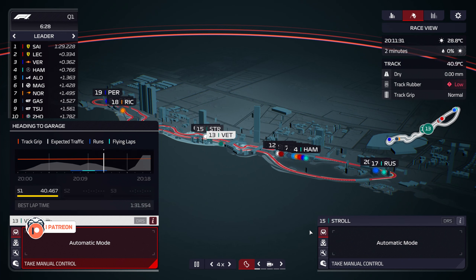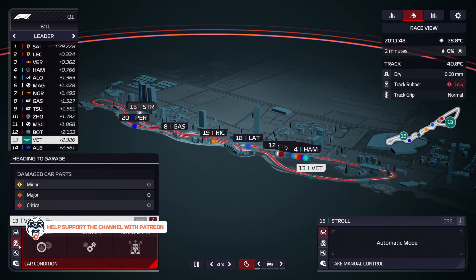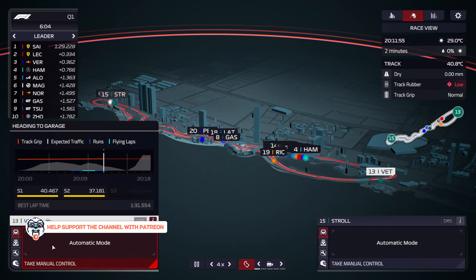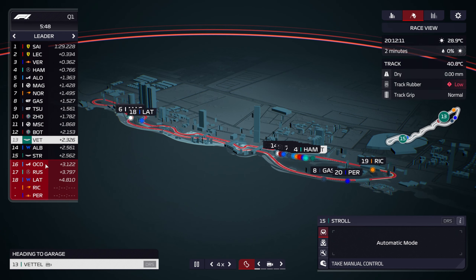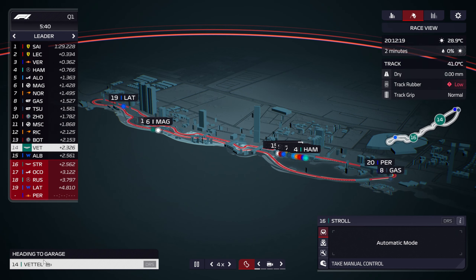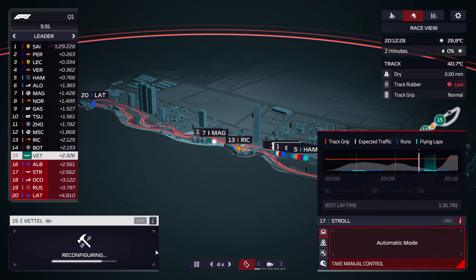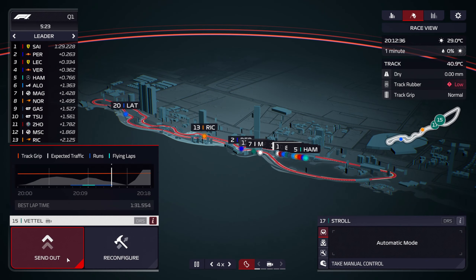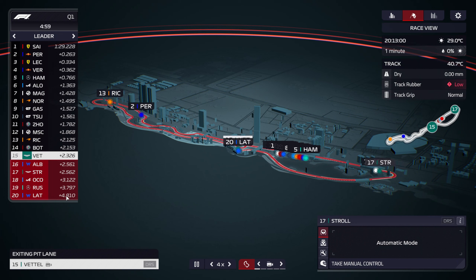Do we keep him out there? Stroll is out — I didn't look at where we were sending him but he is out. In comes Vettel, I guess we'll get him ready to go out again, keep him on the same tires, and just get him out there. Stroll is right up behind Magnussen which isn't great.